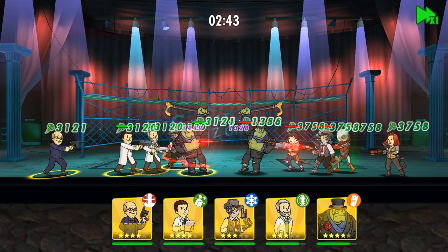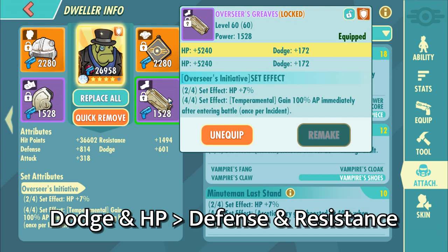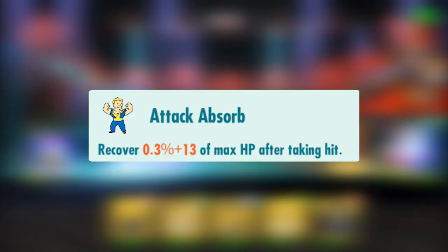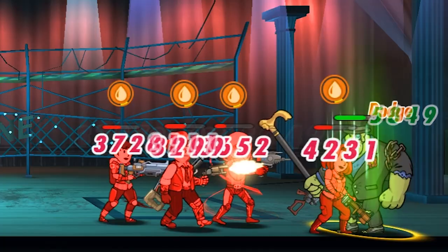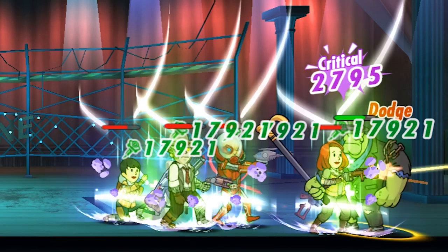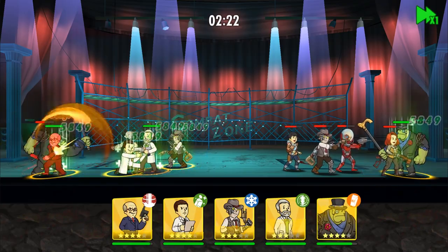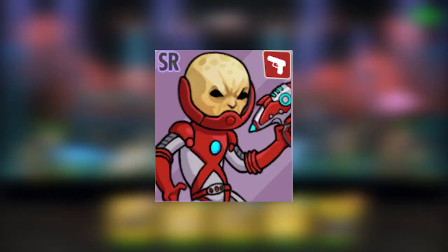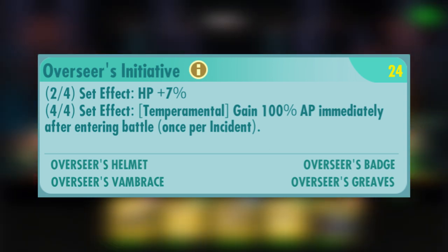We're going to start off with Strong. The stats I recommend prioritizing for Strong are dodge rate or HP, ideally both, then any of physical defense or energy resistance. Having more HP works well with his attack absorb perk. I personally believe that having more dodge rate is more beneficial than having bonus armor or resistance, as dodge rate completely negates enemy's damage, and is especially effective against critical focus characters such as Preston, Zimmer, and the Zetan. Attachment-wise, I've been using Overseer's Initiative for both PvP and PvE for a couple of months now.